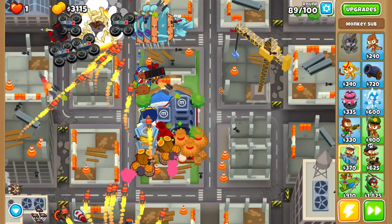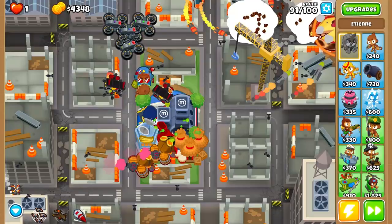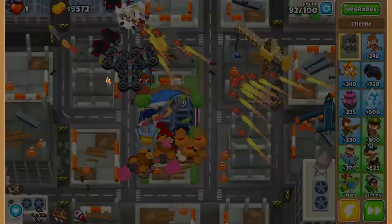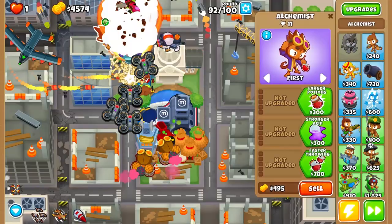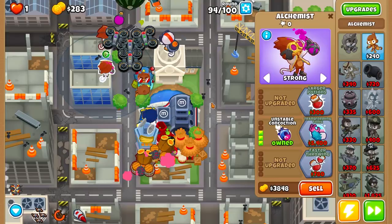Now we upgraded the preemptive strike. I don't think we'll have enough cash to buy the permabrew from round 91 to 100. Let's build a few more towers and put down some support towers just in case. Unstable concoction — first one, second unstable concoction. Use the UCAV ability for round 93 and we are golden. Nothing can stop us at this point.